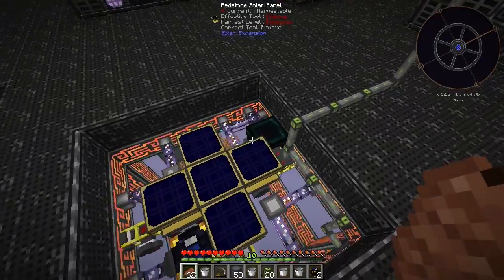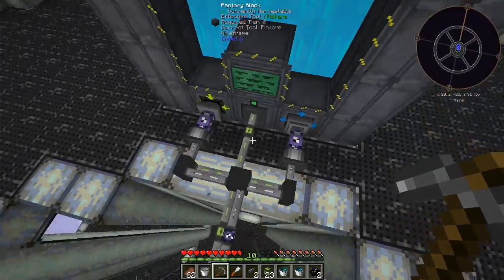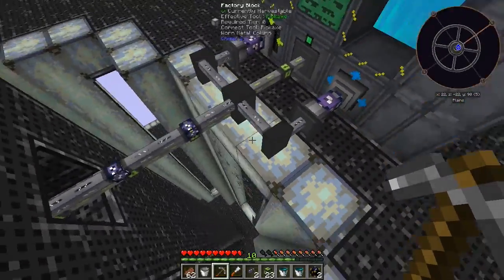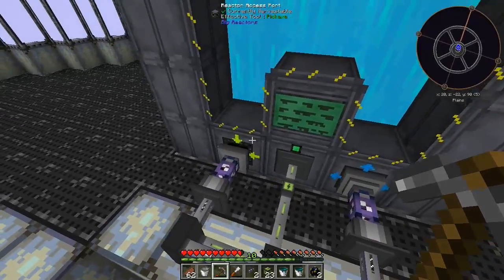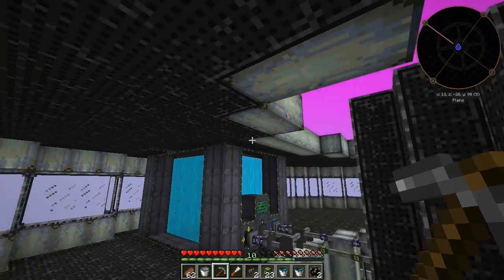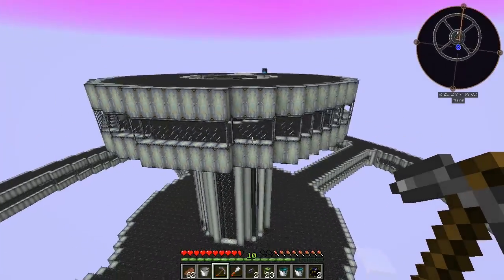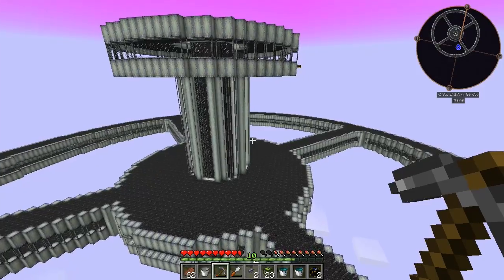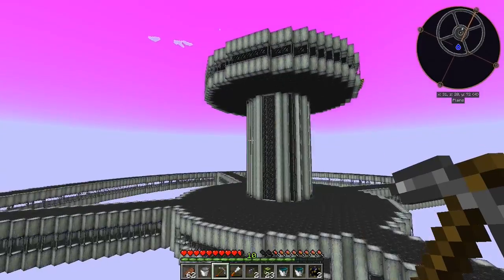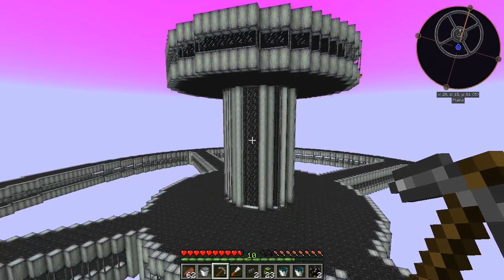I've got this set up using EnderIO cable, with it pumping in and extracting out, and it's working just fine. The only thing I don't like is the cable showing. I was thinking about maybe moving something on top - like adding another layer to make it a cable layer. But if I do that I'm gonna have to do it on all the sides: add two on the bottom, two on the top, and make it thicker.